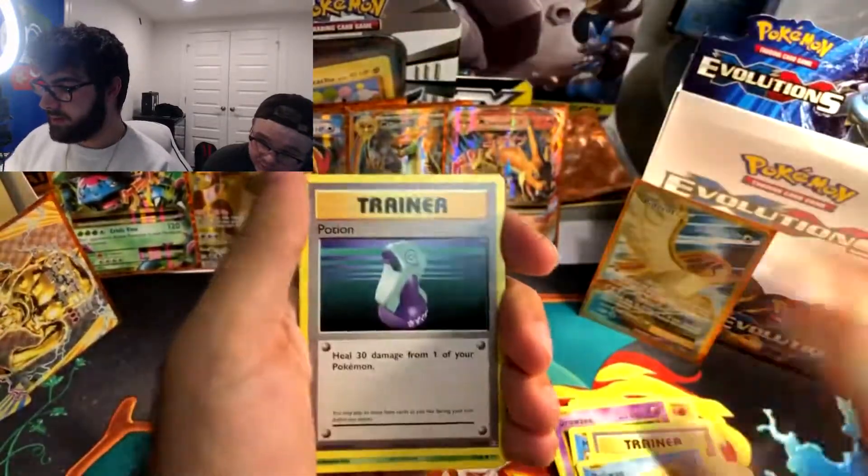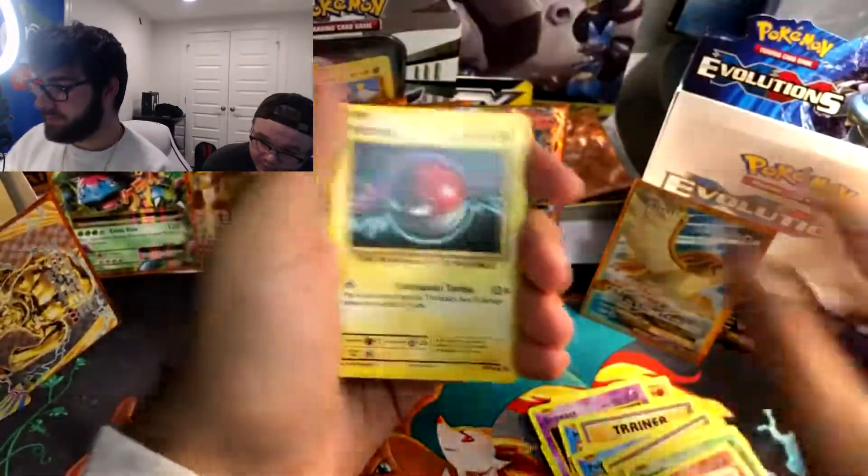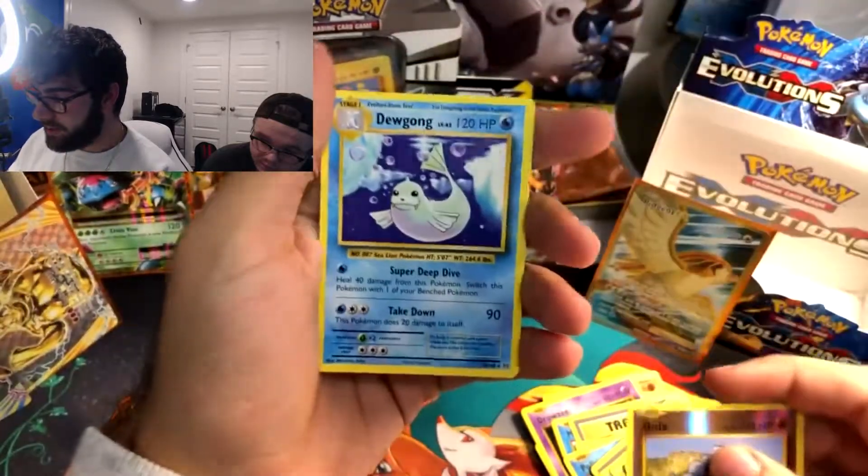Pokedex, Kakuna, Potion, Tangela, Vulpix, Fire Energy, Voltorb, Charmander. Reverse Holo Onix.